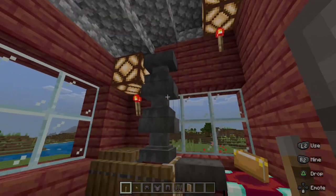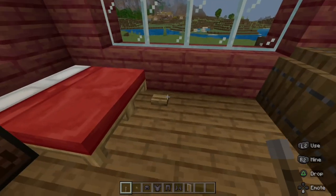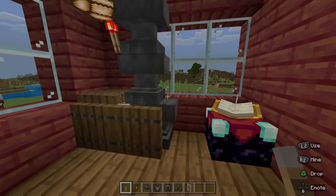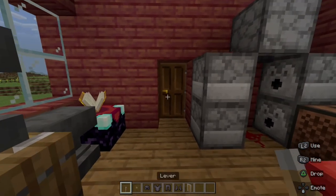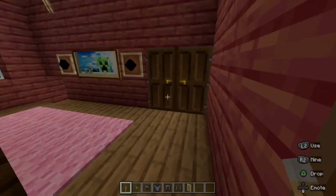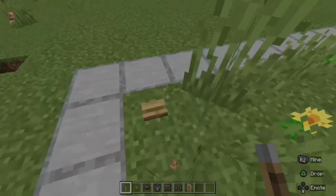We also have an anvil replacement system, where if this anvil were to break, we can press this button and a new one will be pushed into place. It also has an enchanting table over here, and that's the bedroom all completed. I'm going to show you what is out front, because that is the last thing in this video.